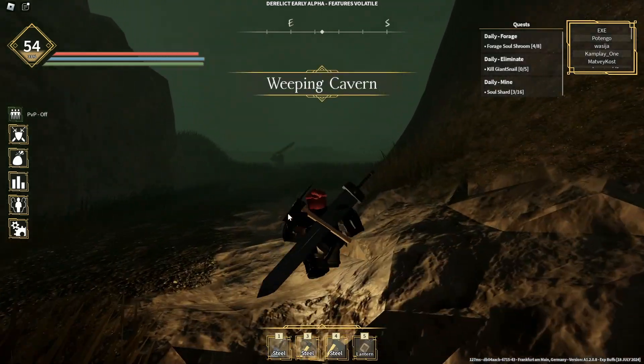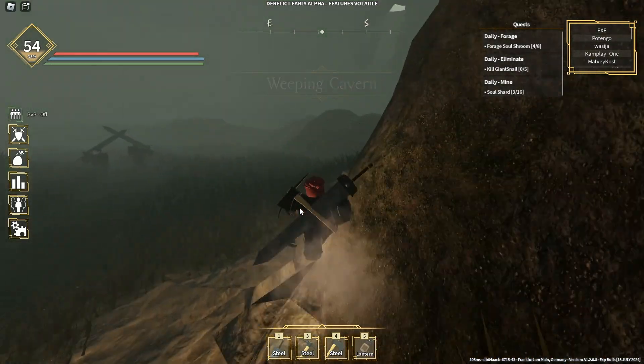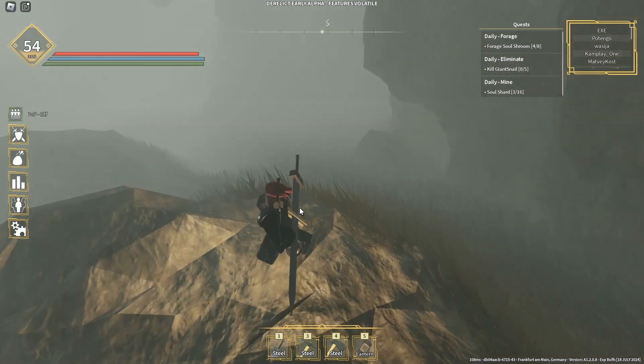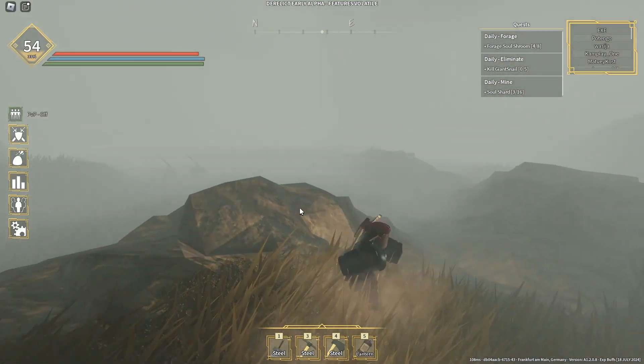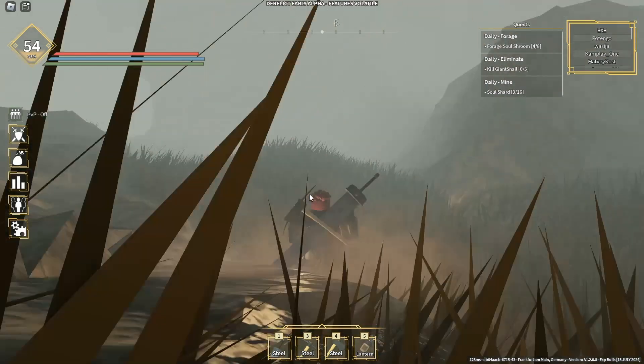Once you have gone inside this cave, you have to be extremely careful because there are NPCs that you need to fight with — but you don't really need to fight. You can barely see anything, so let me find the mining place.